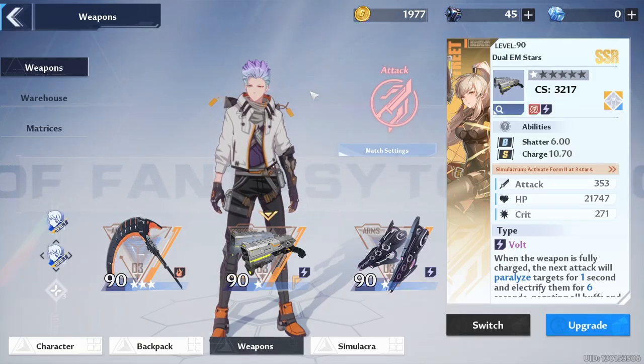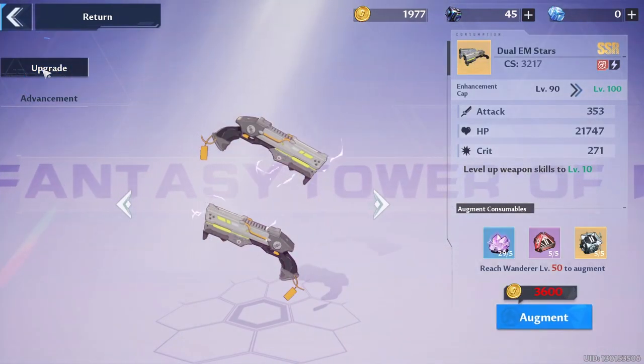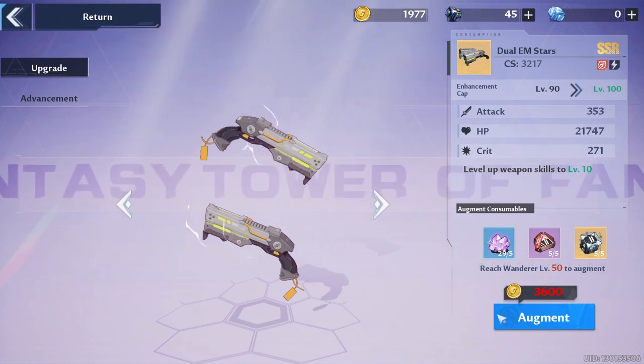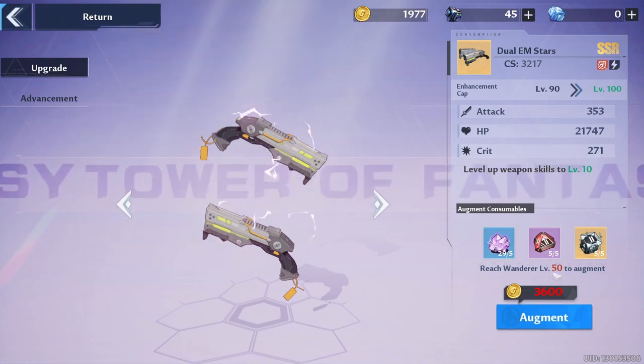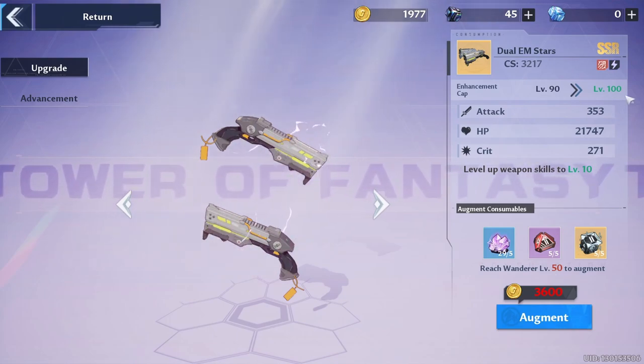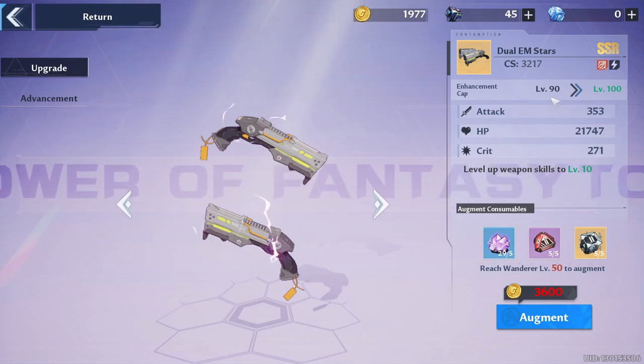Next we have Weapons. The first thing to do is go to Upgrade and make sure to level up your weapons as high as you can. Right now I can level them up to a max of level 90, but when I hit Wanderer level 50, I'll be able to level them up to 100. For now, 90 is my limit.